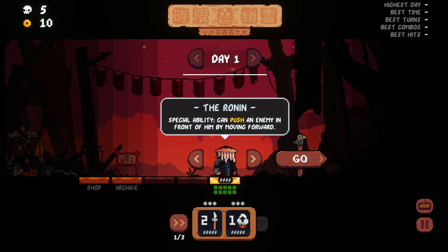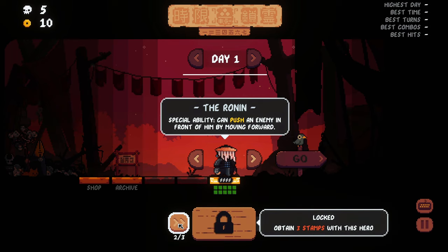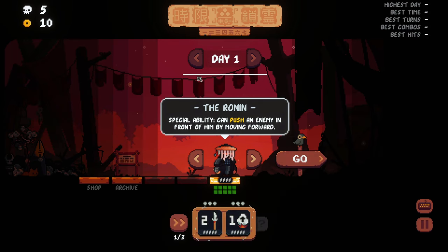Welcome back to Shogun Showdown. I wasn't recording but I've beaten the Shogun - I was in a flow and just kept playing. We have unlocked the Ronin. His special abilities: he can push an enemy in front of him by moving forward, and it does one damage to the one he pushes, or if there's only one enemy it's going to damage that enemy.